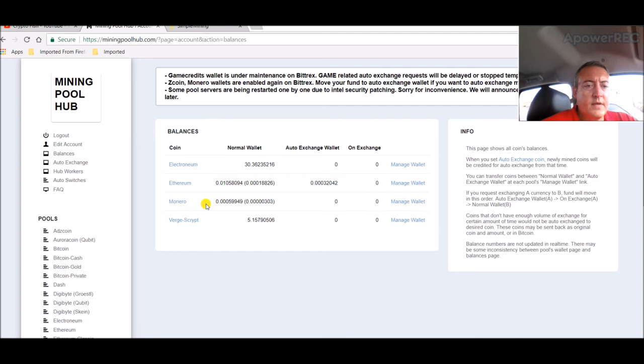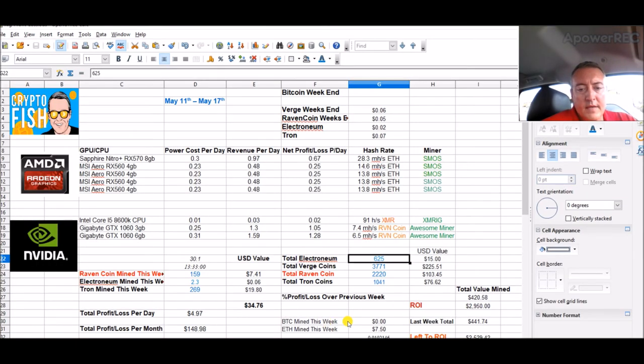This should keep building up. As you know, I'm no longer mining and converting to Bitcoin — now I'm mining straight Ethereum, sending it over to Binance, and buying Tron with it. Once this gets to 0.02 ETH right there, it'll cash out, send it over to Binance where I'll buy more Tron with it.